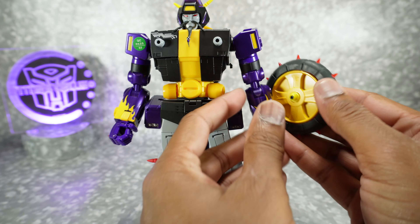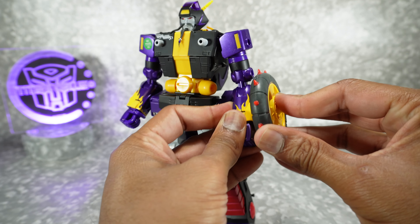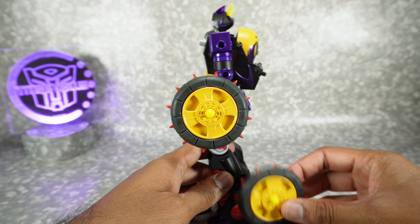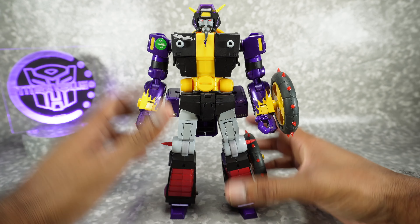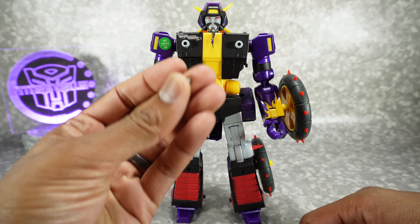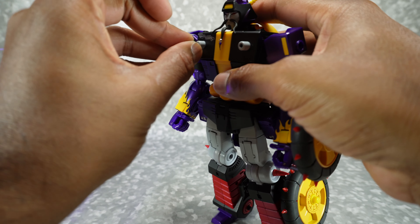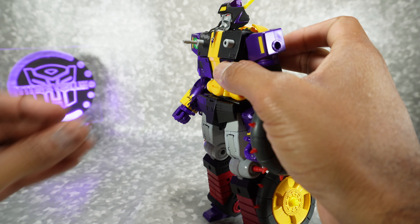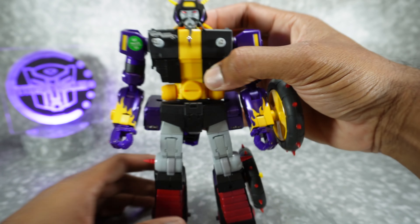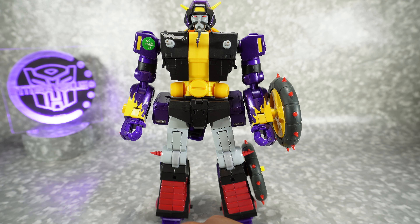Then you can take the tire — and again, you can put these anywhere. I'm just doing my preference. I like to put one in the arm and then the other one down here on the leg. Like I mentioned, you could do it however you like. We also have these, which are his little chest guns — going to plug in here. Some people call them lovingly booby guns. Those are actually painted, believe it or not — this gray paint. And there's a little tampo there. I'll go over all the paint a little bit later.